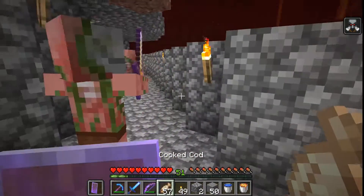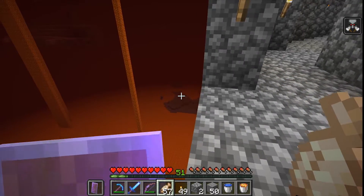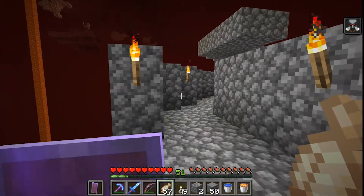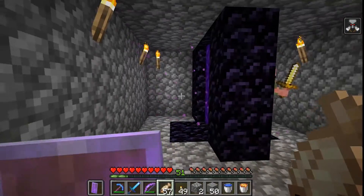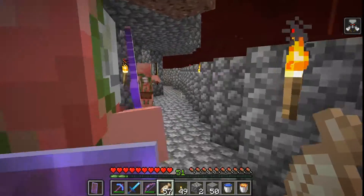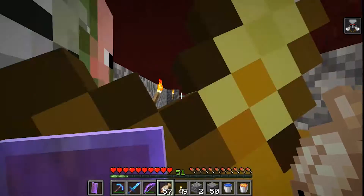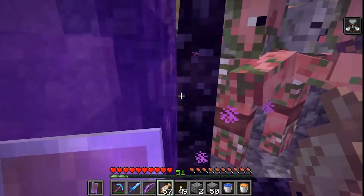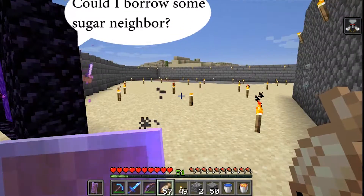My nether portal actually spawned right over top of a massive lava pit — there was absolutely nothing underneath or around it, just hovering in the air. So I built a little platform, a box, and a pathway going over to solid land so I could actually do things in the nether. Before I did that, I kept falling to my death as soon as I walked through the portal. Lost my first diamond pickaxe and a couple of other things. Pigmen visit occasionally too.